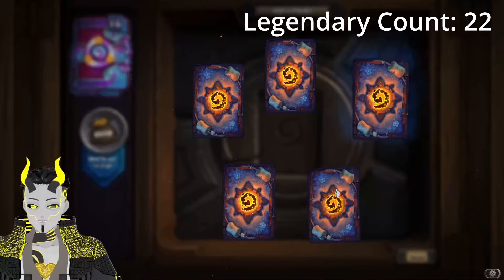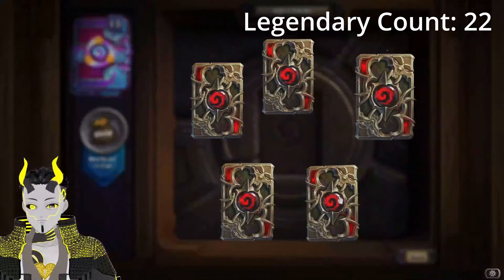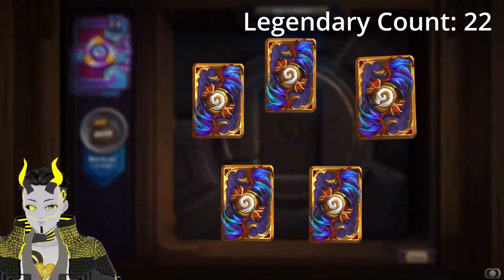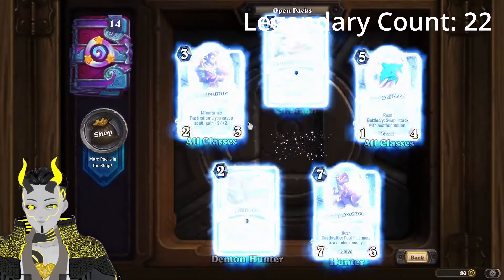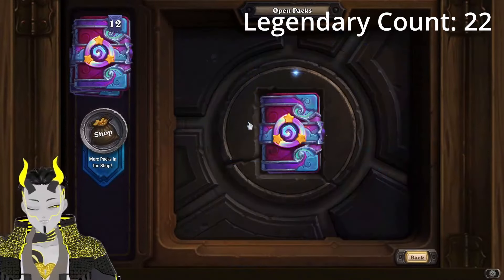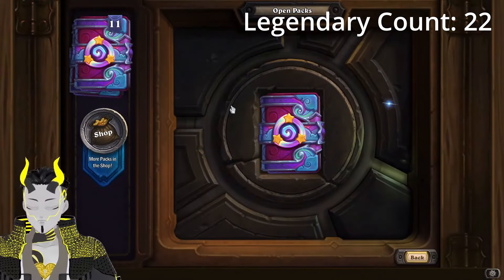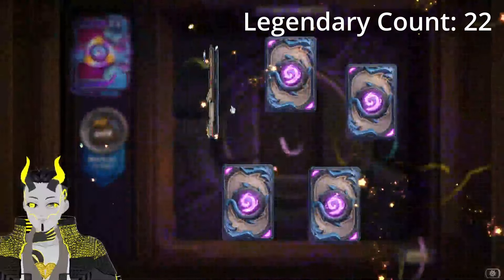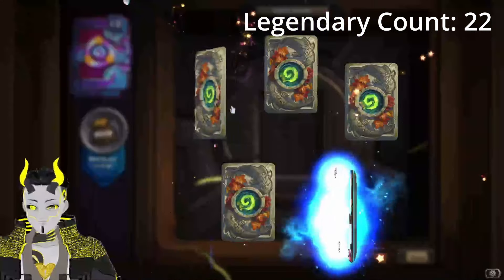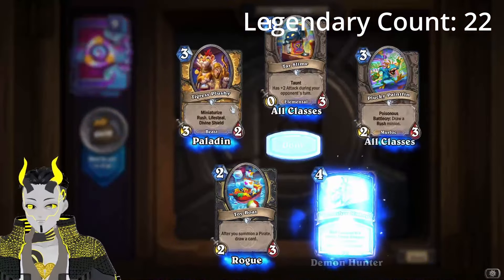That could mean we could get another signature — I very much doubt it, that would be asking too much. But man, we almost completed the entire set in 200 packs which is insane. I feel like there's another legendary from another class I'm not remembering. Pretty sure we've gotten the majority of them, and even if we don't, we have Geppetto which counts as another legendary. We got Yog in a Box, and we got Hagatha in the pre-order — so we're probably only missing two, maybe one.